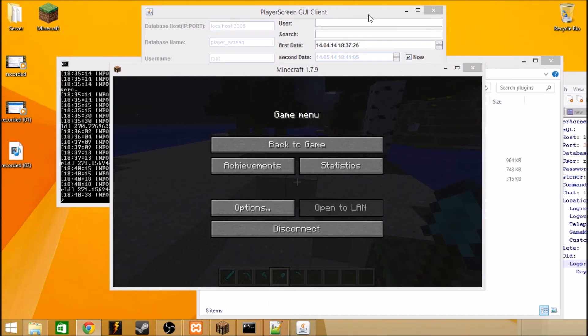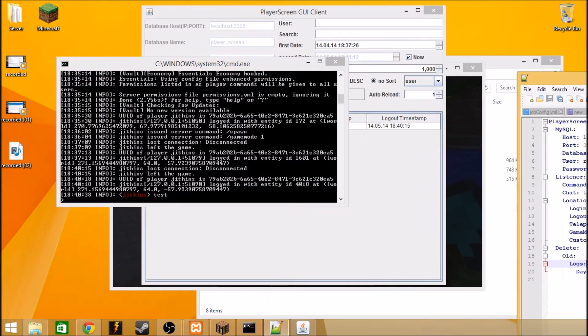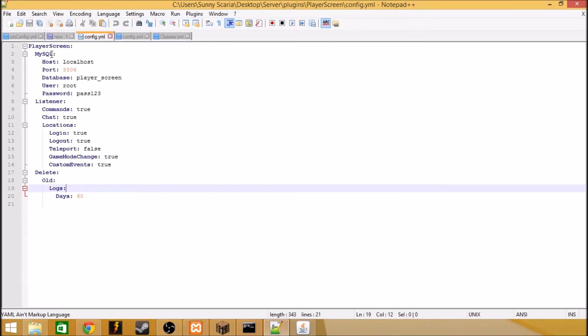You can check out MySQL where it's mostly stored. Let's go over the config. In the config, as you can see, you have the MySQL section and you have to write down your host, your port, the database name, the username, the password. Under the listener you can enable all of this logging, and you can make it purge all this data after 60 days.